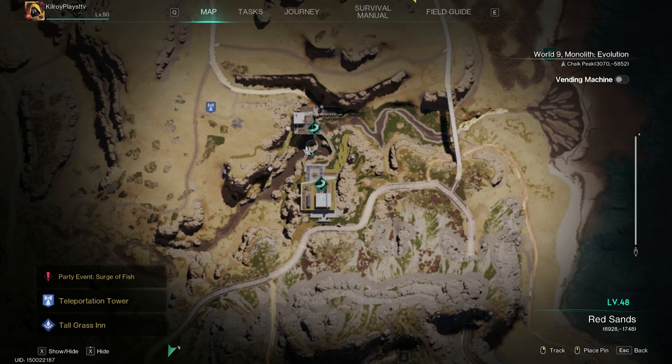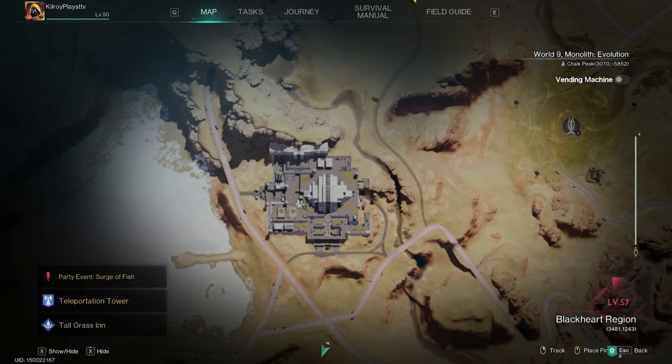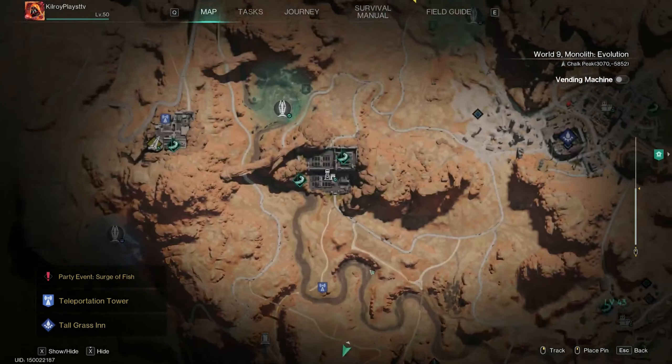The final location where you'd probably get the higher level is the White Cliff Base. This is a level 60 area — these guys are crazy — and it spawns right at the tippy top of this building. This one is also rare and I've never personally seen it there, so I stick to the ones I know.